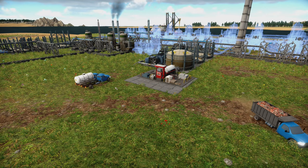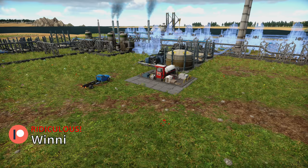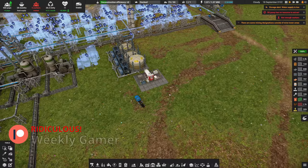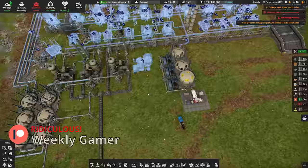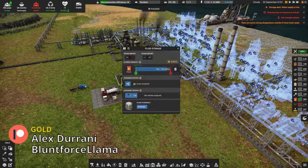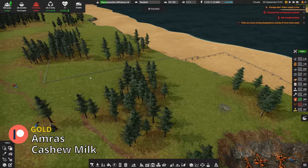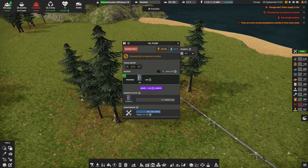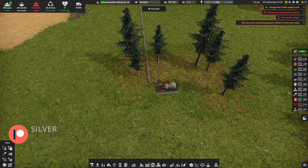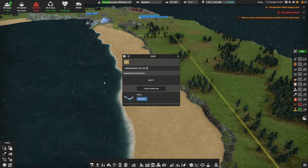Greetings everyone, welcome back to Captain of Industry. We're going to solve our fuel problems today. Fuel is a big issue and the core of that fuel problem is oil. I have a little bit of a surplus, but that's because I turned everything off. Now everything's back on and we're going to start draining fuel again. We are also now officially out of oil — that's a problem. However, we're getting Deconstruction Efficiency started on the research tree, so once this is done I'll get an extra 10 more products back when I deconstruct stuff, which is really great because we're going to be deconstructing this giant long pipe today.